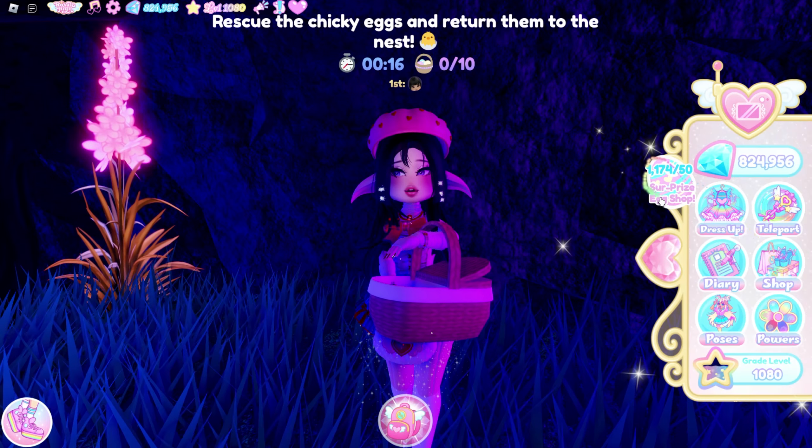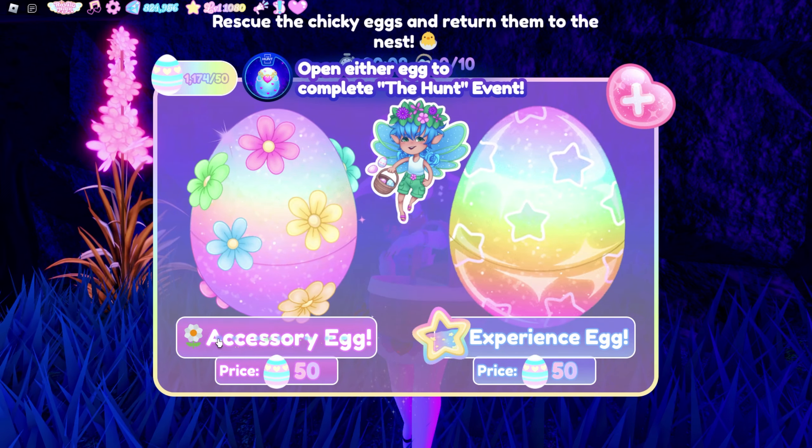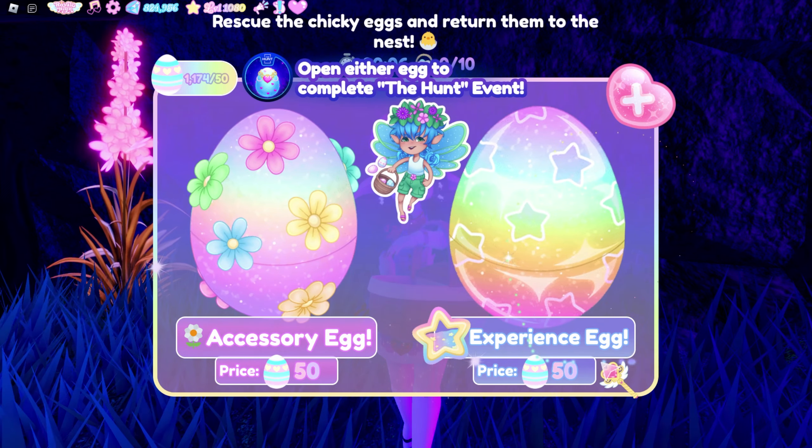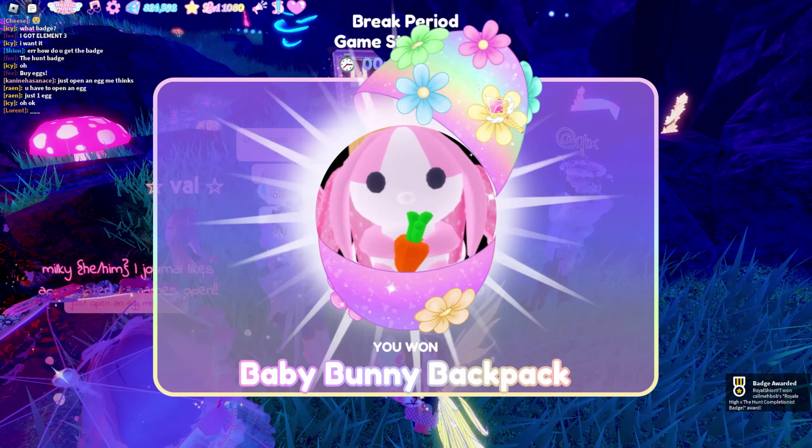Once you've got 50 eggs, click this icon. You can open either egg — the left one will give you in-game accessories, and the right one will give you XP to level up. Once you hatch one of them, you will automatically get the badge.